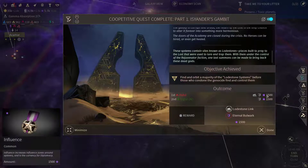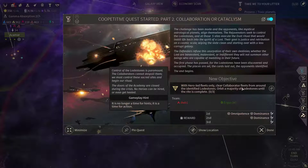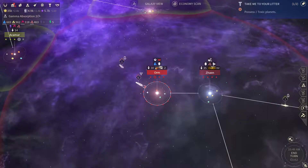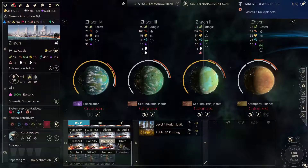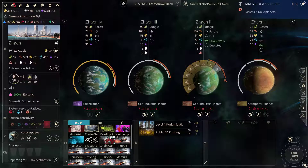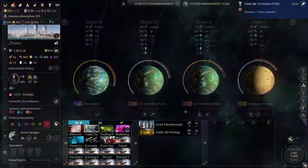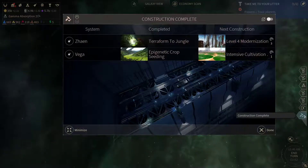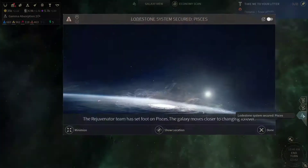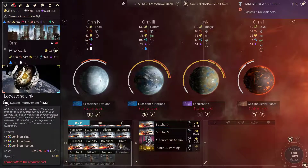We managed to get a huge chunk of influence as well as the Lodestone Link and the Real Bulwark. Now we need to get those Lodestones. We managed to terraform this place into a jungle planet — let's get the level 4 modernization up and running. Now that we have that Lodestone Link, we can start building it in different worlds if we have the resources, which we don't.